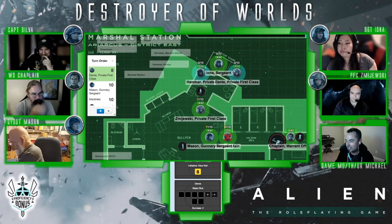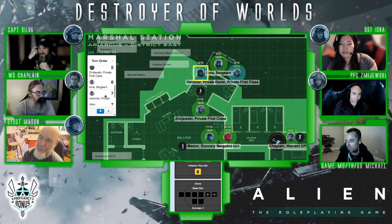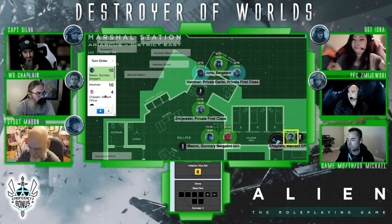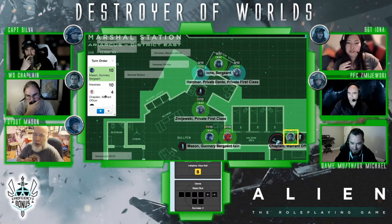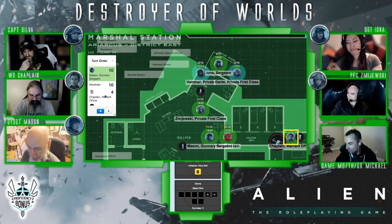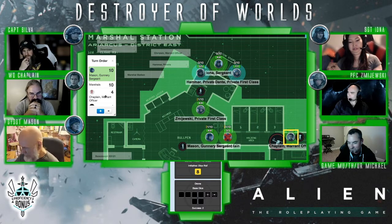That means it is — where's Hammer at? I rolled a gun for Hammer. Hammer stepped in — that's right. So the next person to go is Gunnery Sergeant Mason. What would Mason like to do? Lock and load. What weapon are you using? I've got my pulse rifle. Firing down the hallway? Yep.